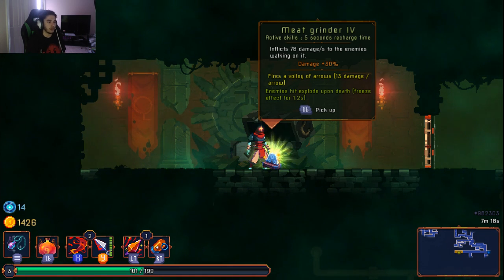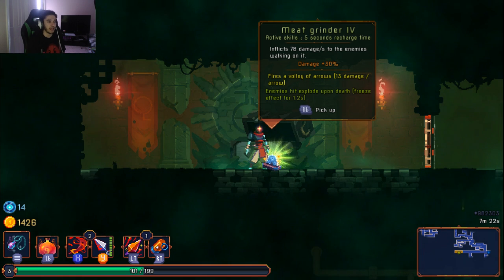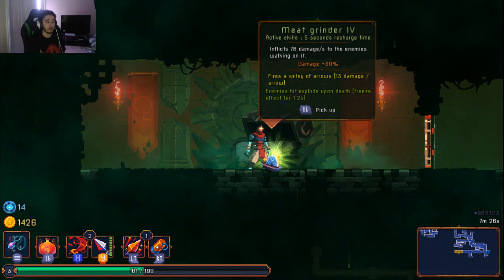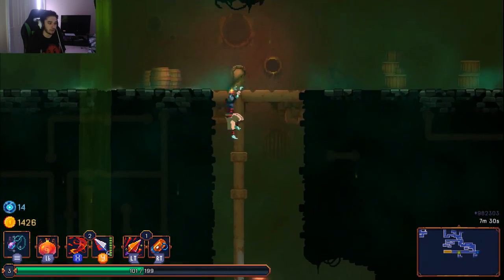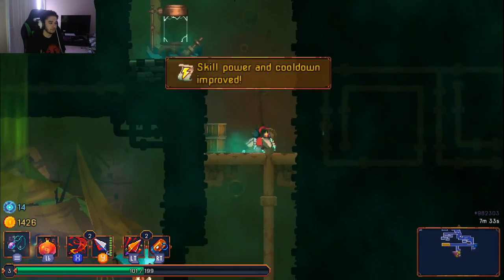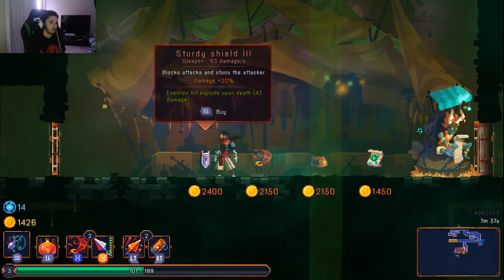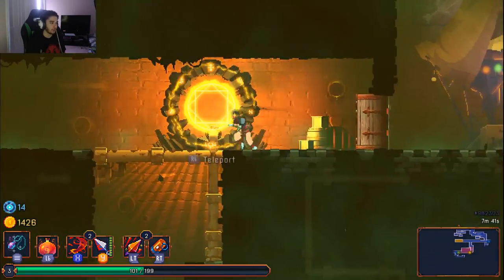Each piece of gear rolls different stats on it. This one does 30 damage, fires a volley of arrows on activation, and enemies hit explode upon death. I don't want that though. We've got a choice here — I'm going to pick plus two skills. There's a shop over here and I really want to grab that health pickup.